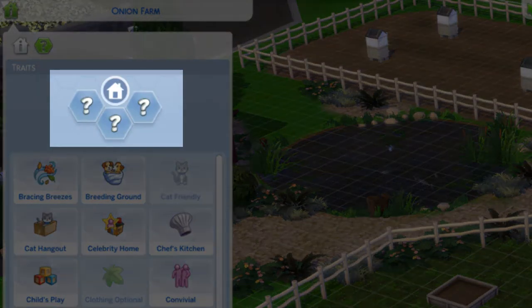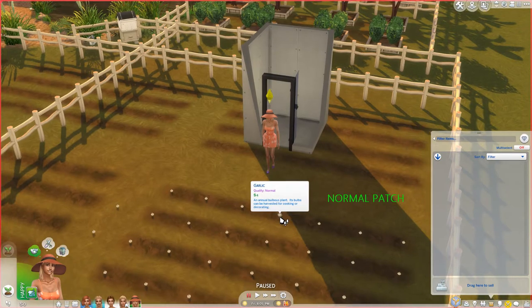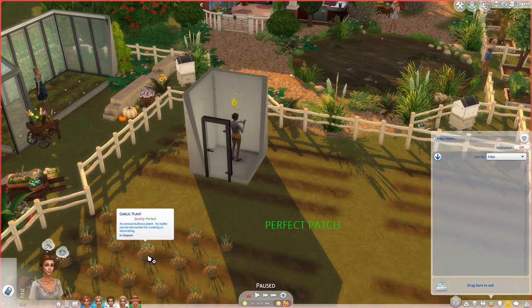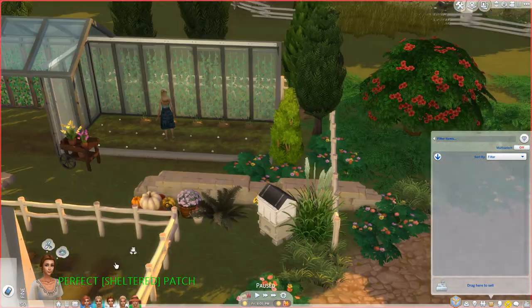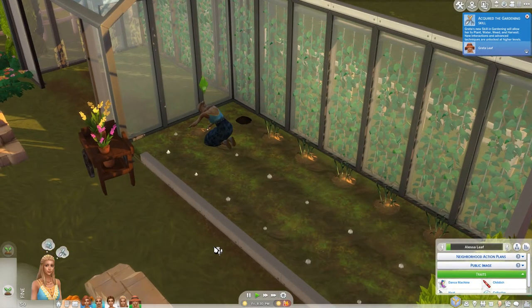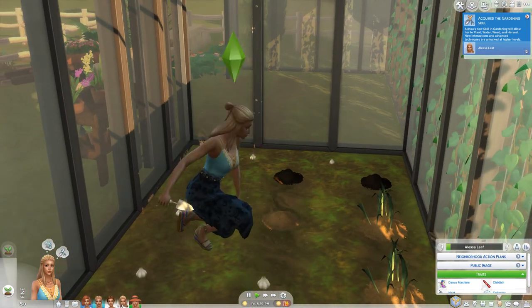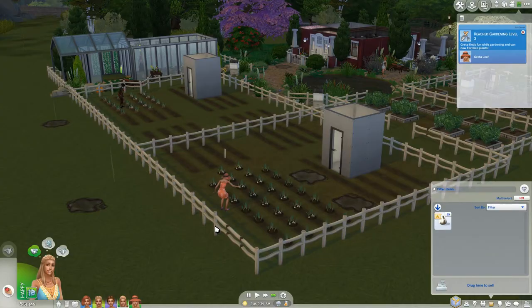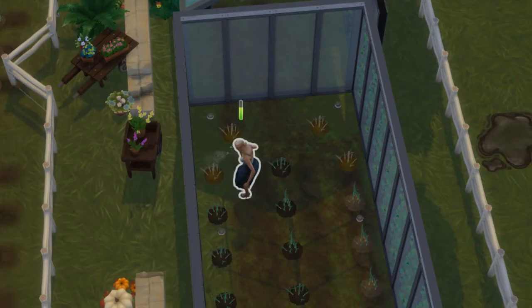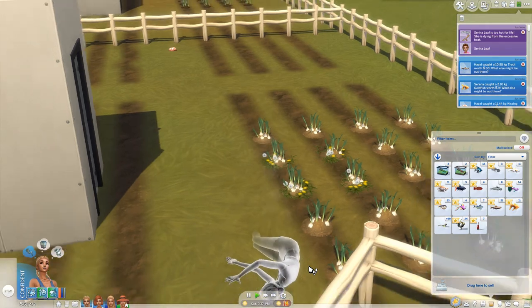For week one of the experiment we're starting with no lot traits and no gardening-related Sim traits. I'm planting a normal plant quality patch, a perfect plants patch, and a perfect plants patch that is sheltered — since sheltered plants are said to produce fewer plants. We have 20 plants in each section. Initially planting them takes the most time, but after that you only have to gather and make the garlic objects. One annoying thing about sheltered plants is you have to water them every single day, and since this is an all-season plant you really don't need a greenhouse.